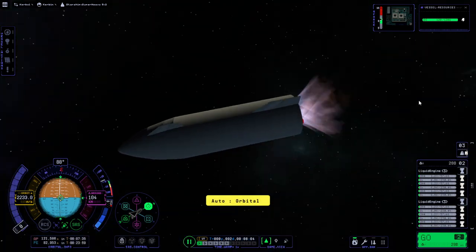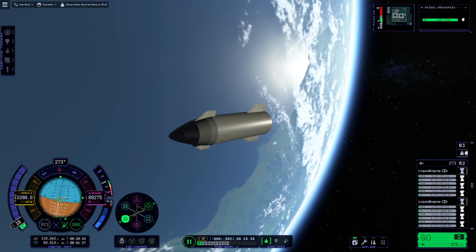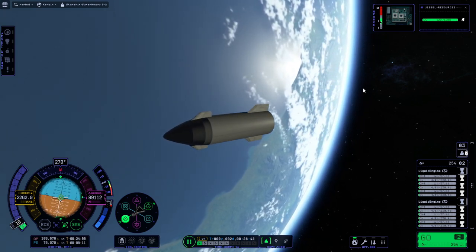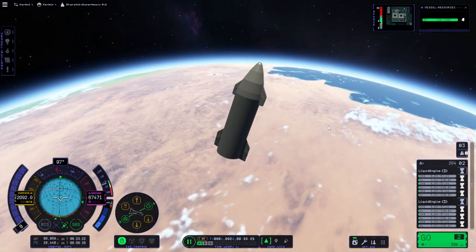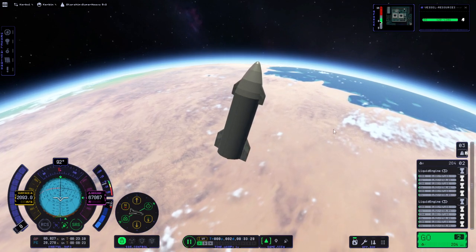I'll continue trying to do the challenges. The stretch goal is to build a Starship replica and land it on the Moon. The jab level goal is to fly a Starship replica to orbit and land it propulsively at one of KSC's four landing pads.